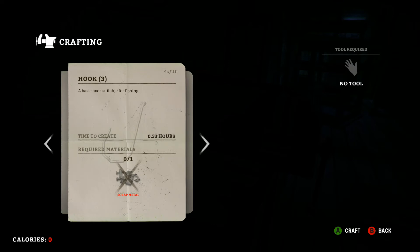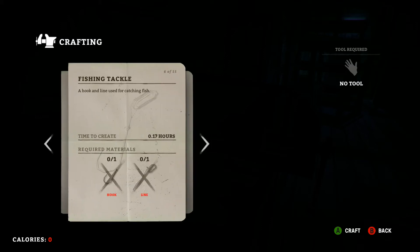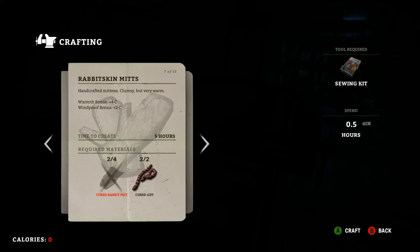For fishing: one piece of scrap metal will make three hooks, since your fishing line can break and will eventually degrade. For the line, you just need one piece of cured gut to get two lines. Then you use the hook and the line together to make fishing tackle. No tools required for that.